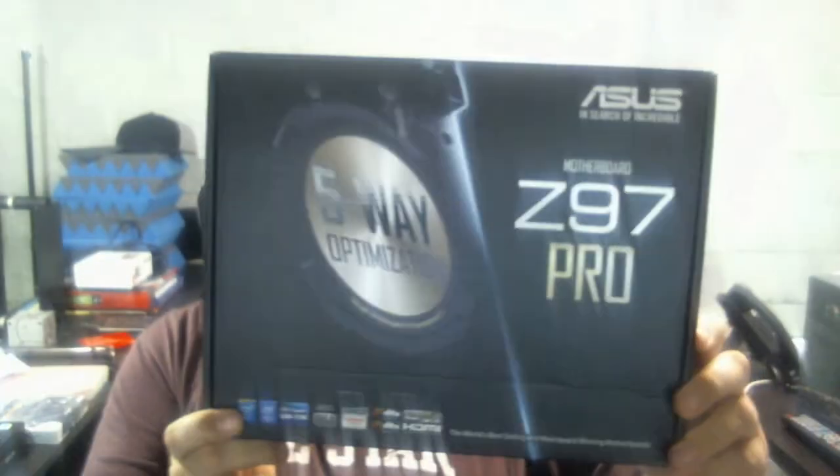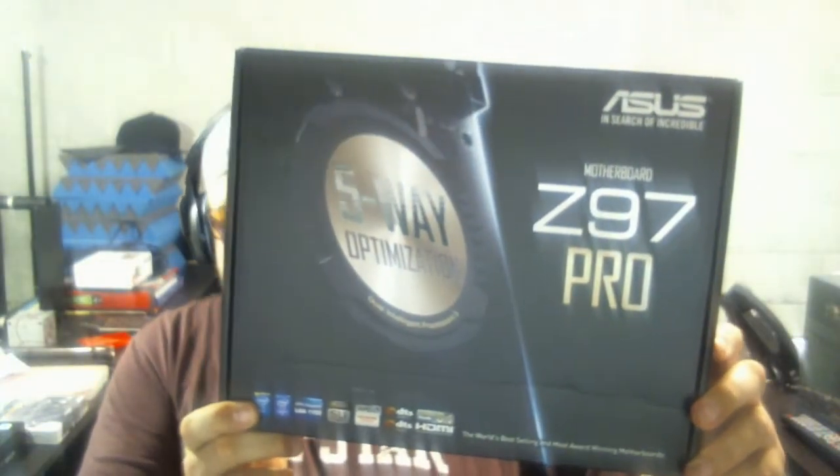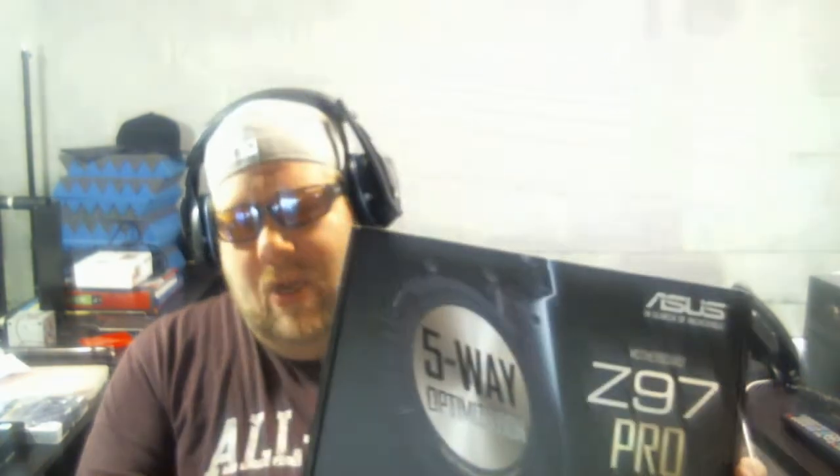I want to show you this — it's the ASUS Z97 Pro motherboard. It's awesome. It's got five-way optimization — it helps you overclock everything. I'm working a lot. This board has been great, that's what started this whole thing.